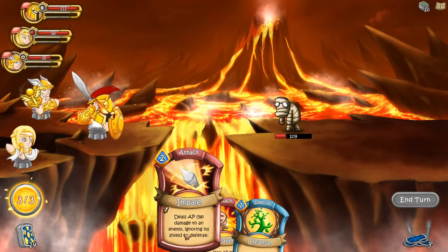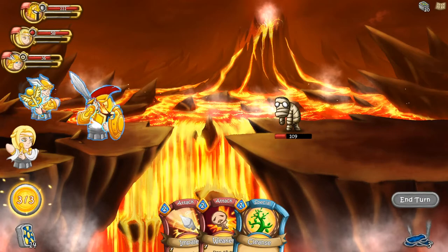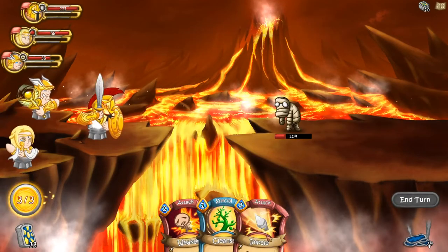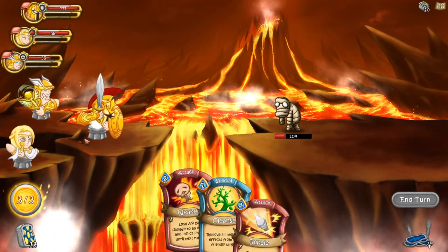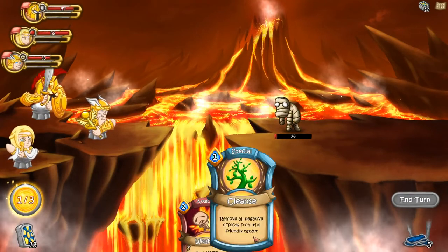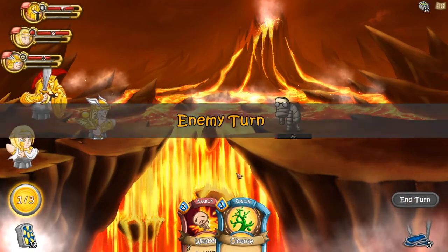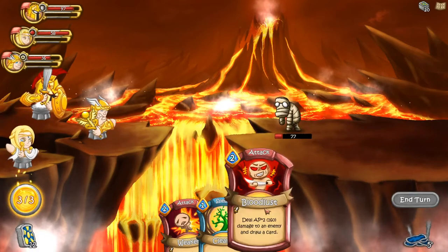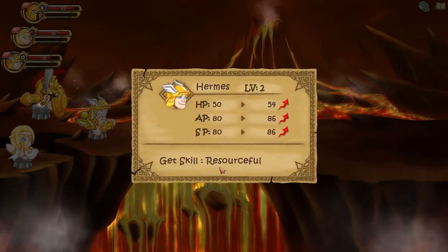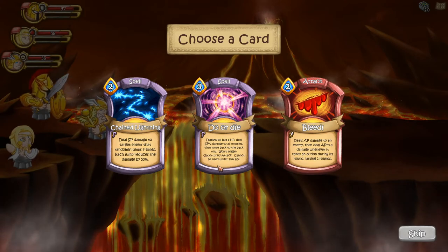We've got Impale — 58 damage to an enemy ignoring its attack. The enemy can regenerate, interesting. Impale does 50 damage ignoring shield or defense. We switch forward again, but we didn't get back the divine points — no point doing that. The enemy keeps healing itself. The problem is we only get one card per turn, so if you don't draw a good card it can be quite problematic. But if you have a focused team all built around action points, it can be really good — cards work on everyone.